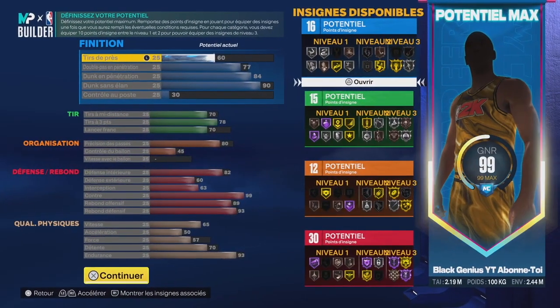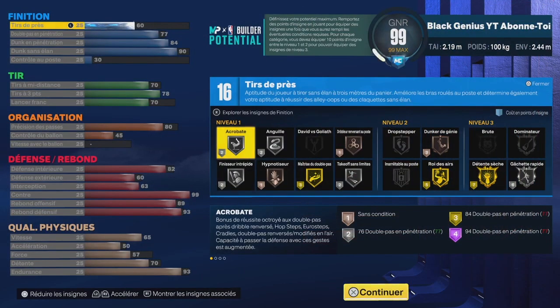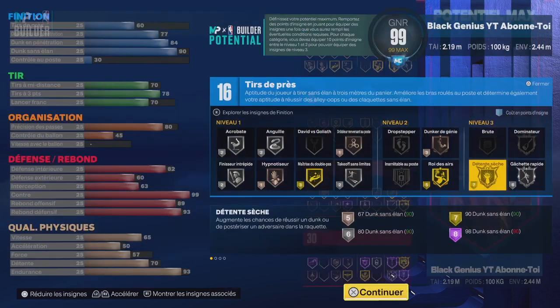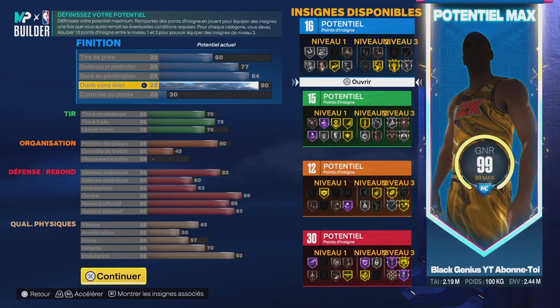Offensivement, c'est une bête. Au niveau de la finition vous avez 16 badges en finition, ce qui vous permettra d'avoir des tentes sèches en argent à 16 badges, mais si vous rajoutez un badge en plus vous pourrez l'avoir en or. Au niveau des doubles pas avec pénétration on est à 77, mais on préfère vraiment le dunk, donc on a mis 84 en dunk, ce qui me permet d'avoir Take Off en argent — un badge très essentiel lorsque vous voulez décoller de loin. Dunk sans élan on est parti sur 90.